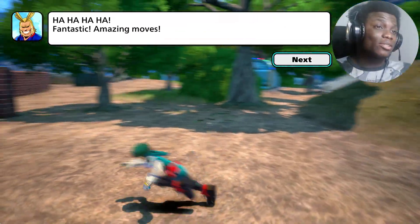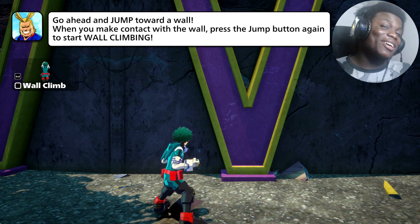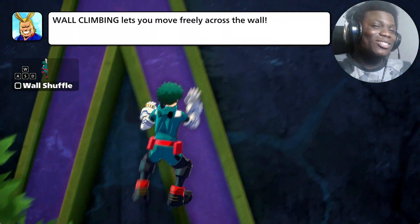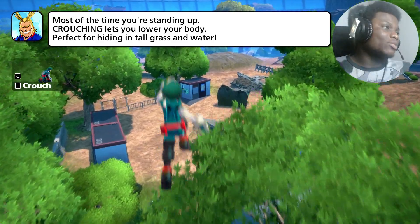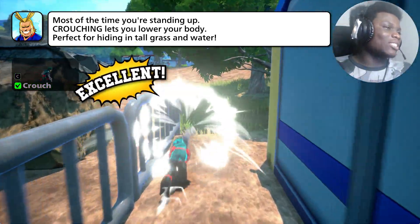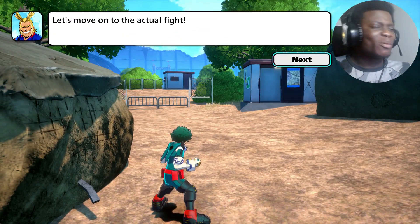Dodging gives you I-frames. If you don't know what I-frames are, they're invincible frames - at the start of your dodge you can't be hit, which is great for mobility. Because if you see someone getting hit, they'll just start diving away or towards you. It doesn't work all the time - spamming dodge against certain characters isn't a good idea. You have to fight in certain situations, but we'll get into that later.